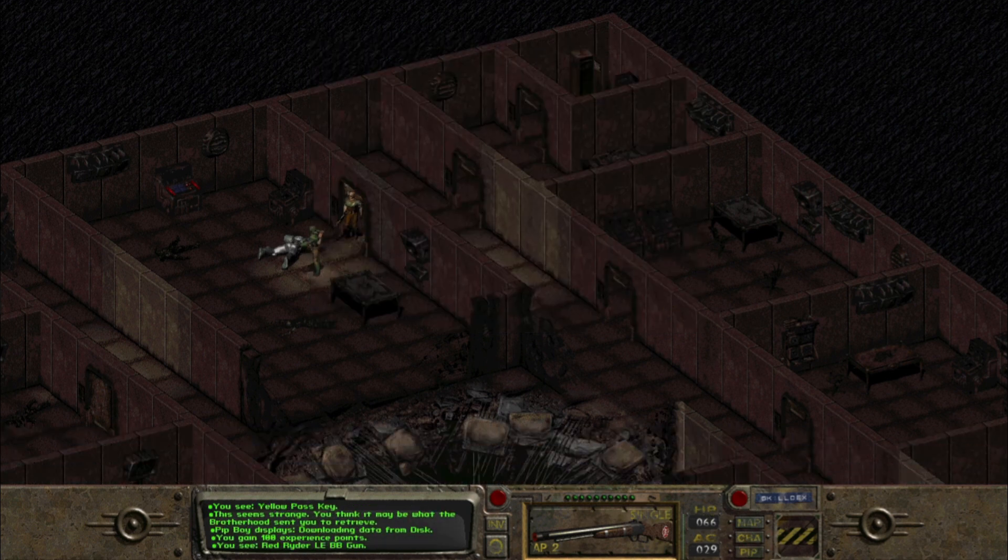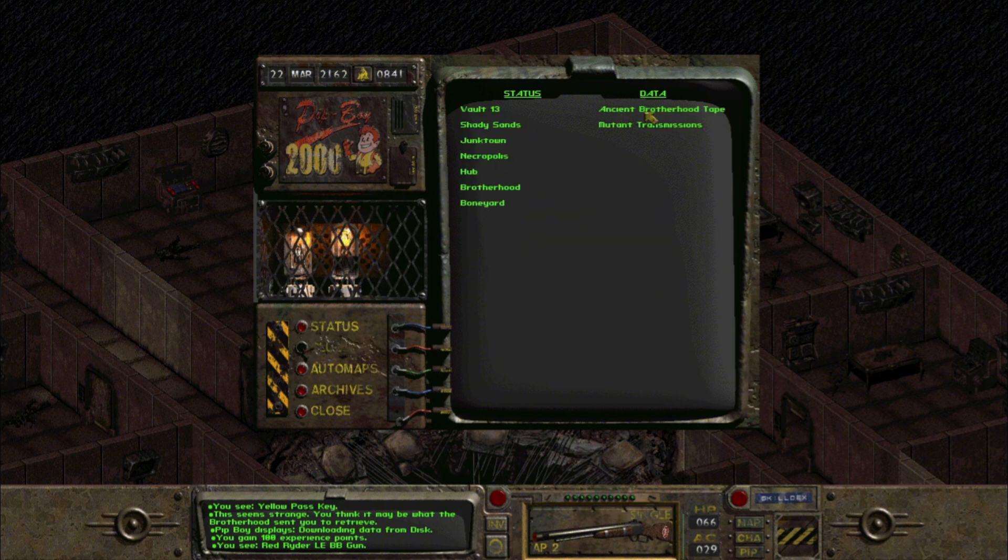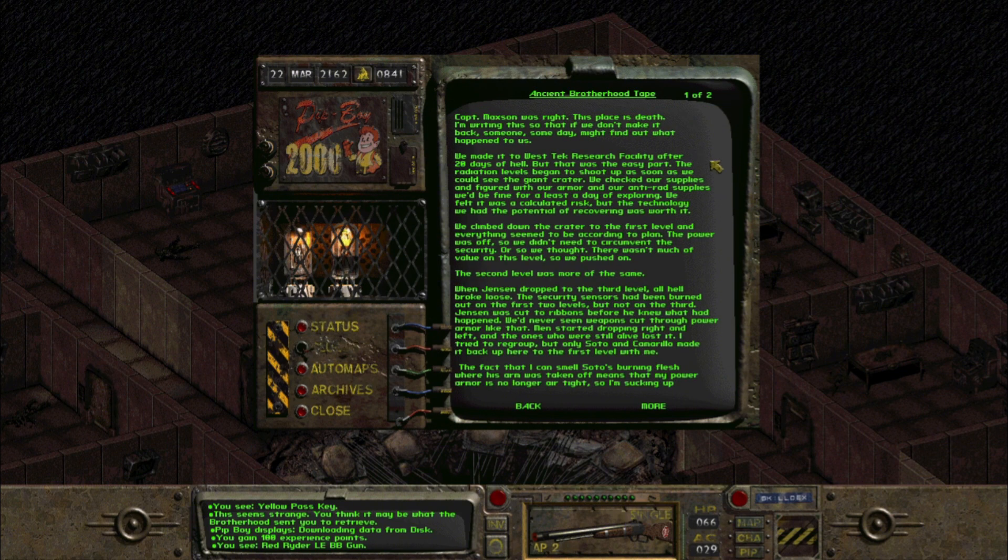Going to Pip-Boy status — it's an ancient Brotherhood tape. 'Captain Maxson was right, this place is death. I'm writing this so that if we don't make it back, someone someday might find out what happened to us. We made it to West Tech Research Facility after 20 days of hell, but that was the easy part. The radiation levels began to shoot up as soon as we could see the giant crater.'